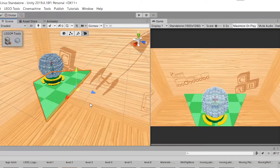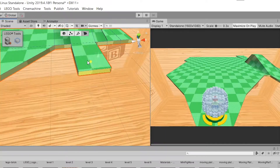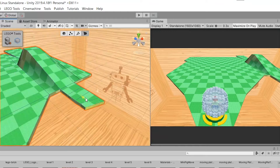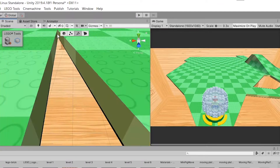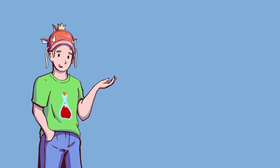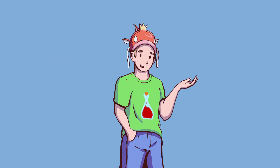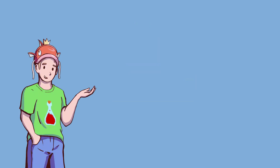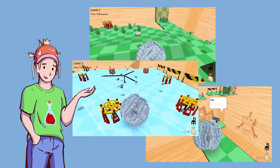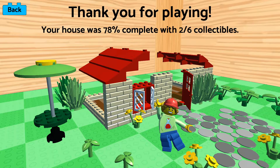Up to this point, everything was created in the testing environment, so I started working on creating real levels. I also added a button to skip the bad levels. So that's basically it for the game — you can play it yourself using a link in the description. It features 6 unique levels with 6 secret furniture items to find, and the goal is to collect the bricks to build your house.